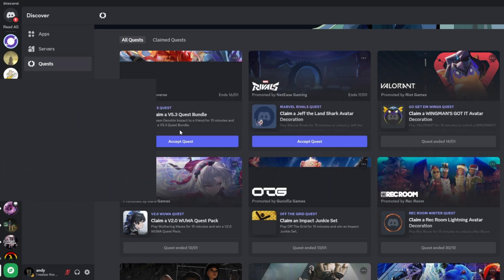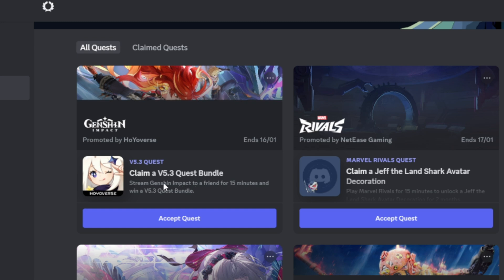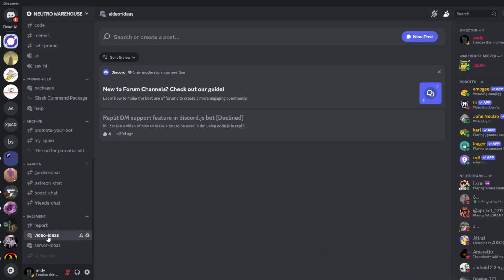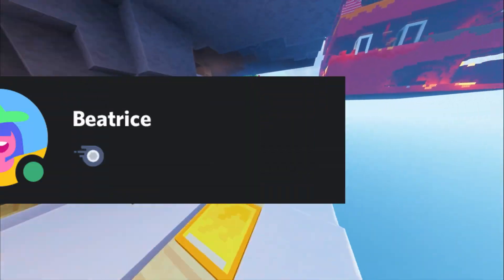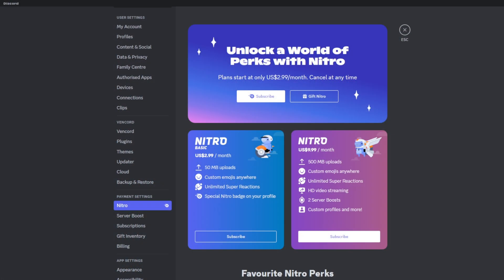When you complete the quest you will receive some reward plus the Quest badge. For example, here you have to stream Genshin Impact to a friend for 15 minutes and then it will give you an in-game bundle as a reward along with your Quest badge. If you do not have a game for a quest, request a video in my Discord server and I will make a video on how to accomplish that quest.